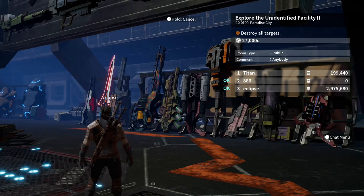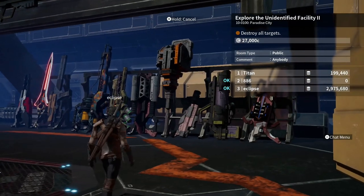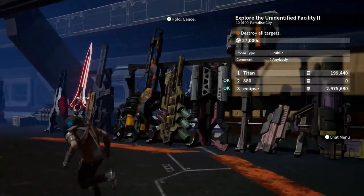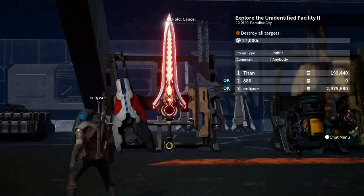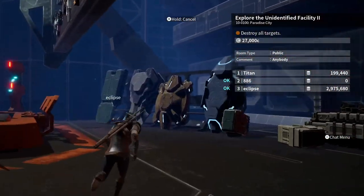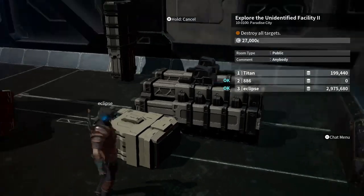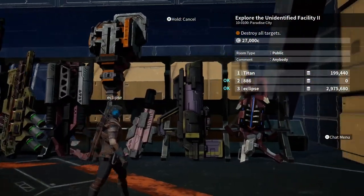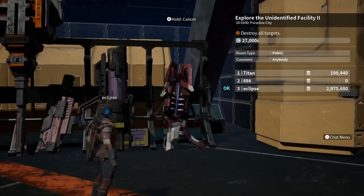What's up guys, this is Eclipse from Team Ruthless. A bunch of you have been asking about the new weapons from the exploration mode and wanting a preview of them — well, this is it. Everything is here, besides maybe some missiles that I'm not sure are part of it, but I think I have just about everything.